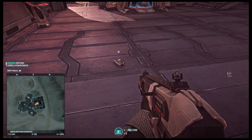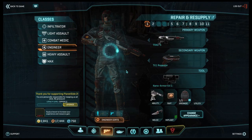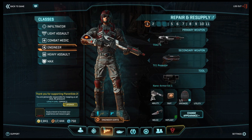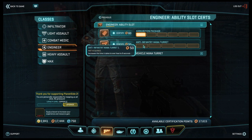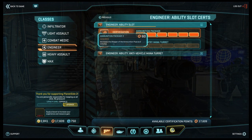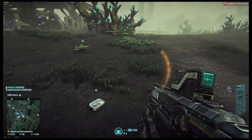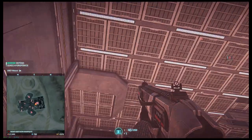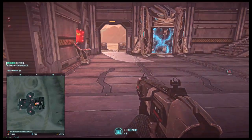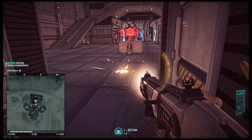The ammo box will not disappear based on how many people use it. You can upgrade how long the ammo box lasts with certs. To upgrade the ammo box, go to your loadout menu in the main menu and click the engineer certs at the bottom of the screen near your engineer's loadout's feet. If you fully upgrade the ammo box, you can have a total of two ammo boxes in play at a time. Ammo boxes give ammo in a sphere of influence above and below their location, and line of sight is not needed. As you upgrade your ammo box, the sphere of influence grows.